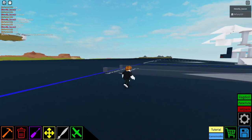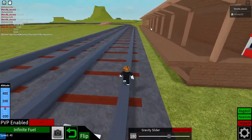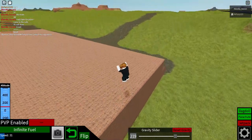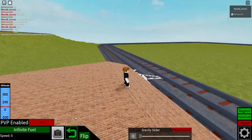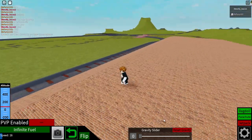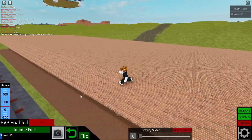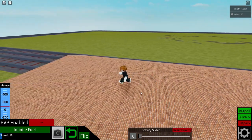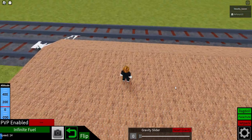You just spawn, take anything at rails, and if you want to go higher you can buy a private server and go to a roof or something. Then you just use the gravity slider. I don't know the private server price — this is my friend's private server.